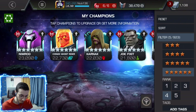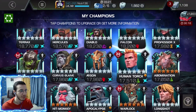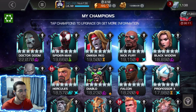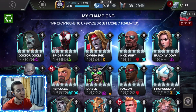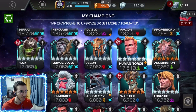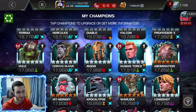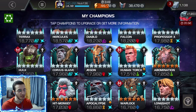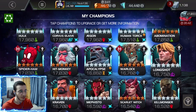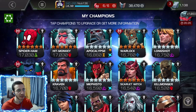Now let's get into the rank 3s. I've got quite a few — let me count them: 34 rank 3s. Those include Dr. Doom, Miles, Omega Red at sig 200, Dr. Dream at sig 200, Miles at sig 200, Nix at around 60, Claire, Terax, Hercules, Diablo, Falcon, Professor X, Gilded Hulk, Corvus — which I took up yesterday in the level up event. I'm excited for the new incursions with sector 9, so Corvus is going to be a beast there. Also A-Gon, Human Torch, Abomination, Spaadham, Hit Monkey, and Apocalypse — a very recent awakening.